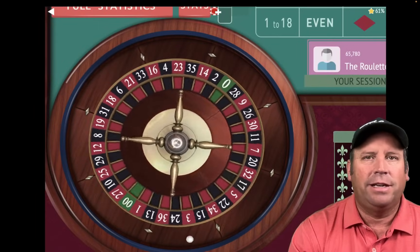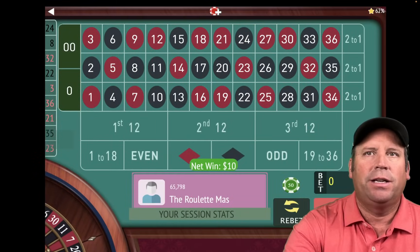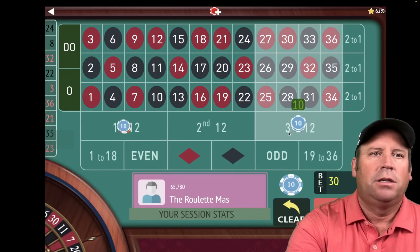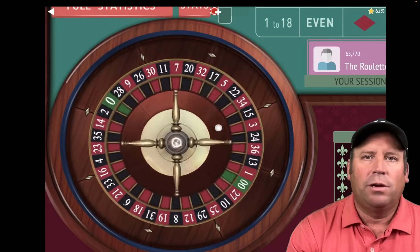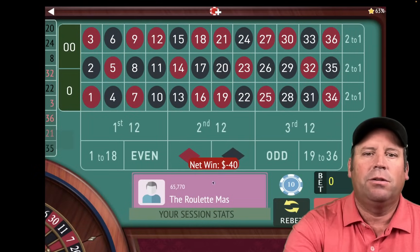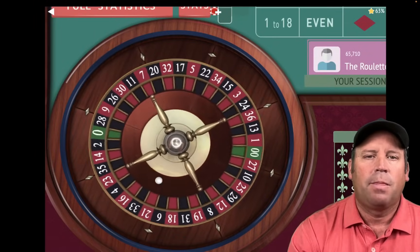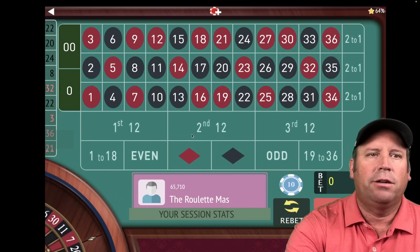We're on second and third for $10 each. Until we reach $300, we're going to keep increasing after wins and losses. We're going to $20 on first and third. We're at $210 — we need to get to $300. But once we get to that point where the bet makes us go over $300, we're going to reduce it. There's a loss, so we go from $20 to $30. We're at $170, still trying to get to $300.